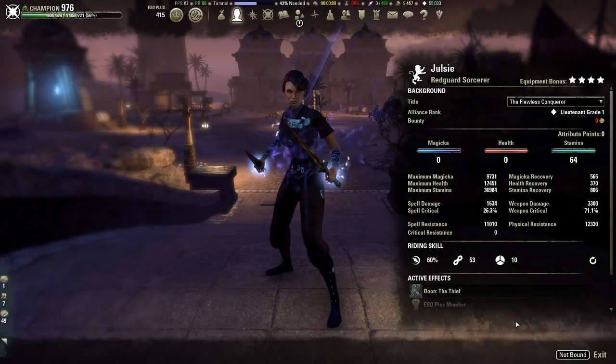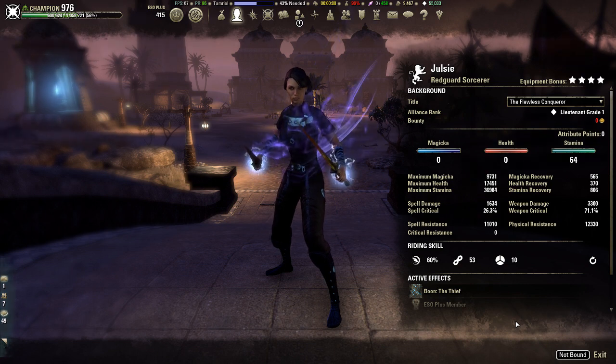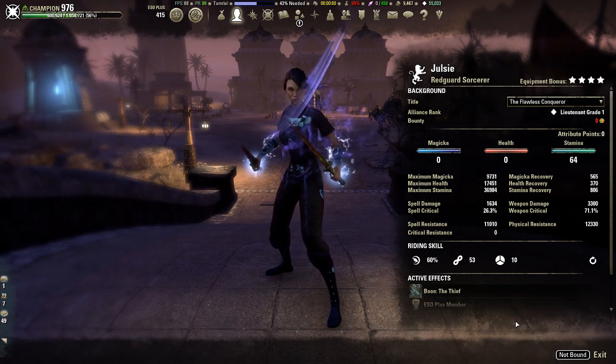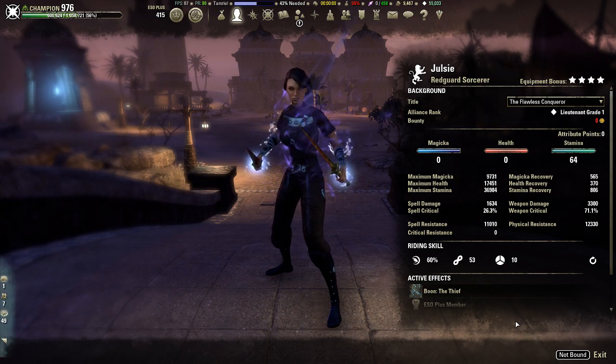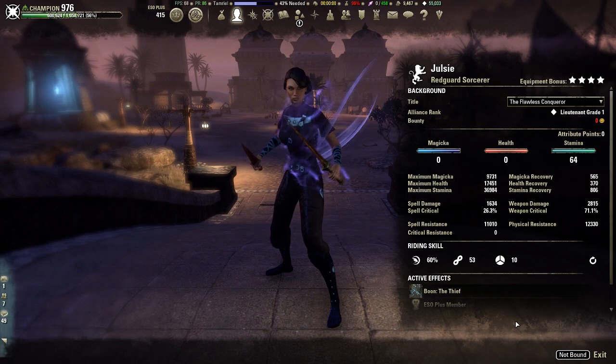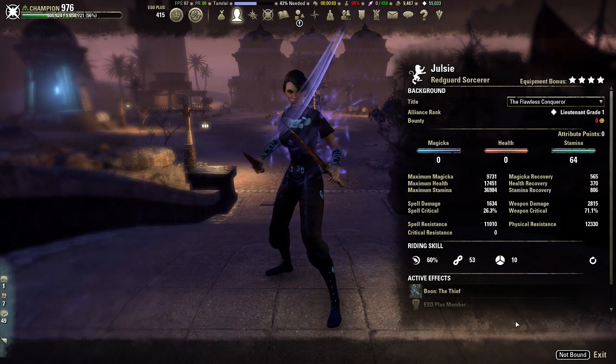Hey guys, this is Jules and this is going to be a build video for VMA Stampsorc that includes absolutely no trials gear, dungeon drops, or any kind of endgame gear. A lot of times people have viewed my other Stampsorc build for VMA and a common complaint is that the build has a lot of sets that are difficult to acquire or need to be acquired through trials.